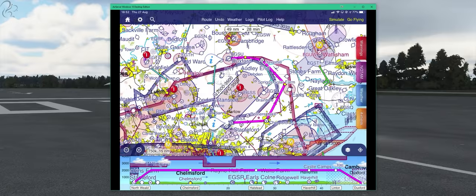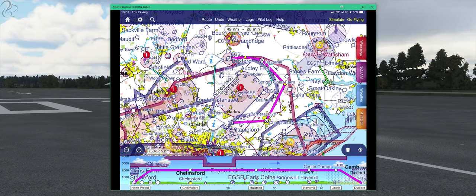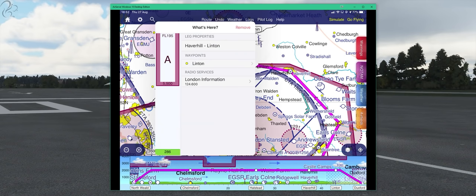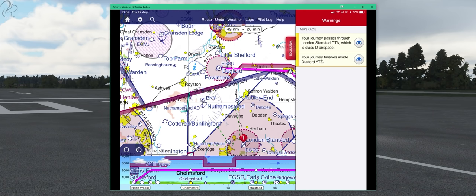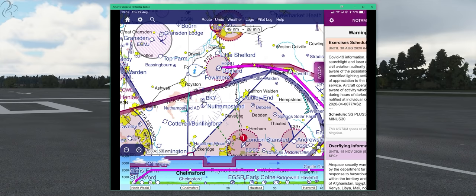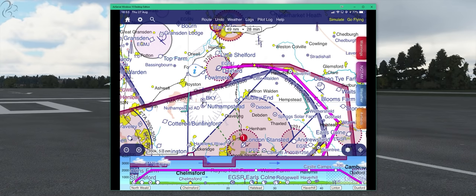So the route is plotted — we've got the vertical profile set and our lateral navigation set. If we remove the Linton waypoint and let it cut in, then click on warnings, it says your journey passes through London Stansted CTA, which is Class D airspace. So it actually gives you a warning about that, which is handy. You would then look at your NOTAMs, make sure things are fine, check your weather — which is currently absolutely appalling so we're not using live weather.